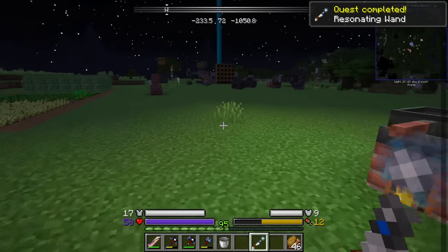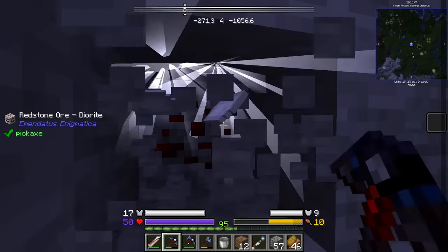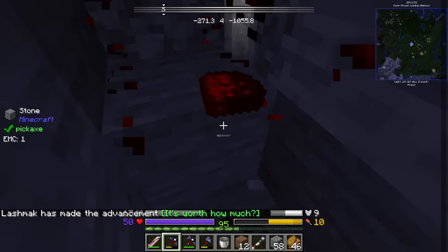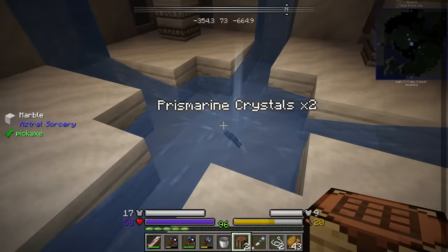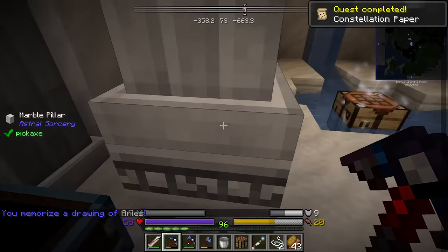There they are. I found it - rock crystal. There is an achievement but not a quest. I did find another rock crystal, but it's daytime now. That means we can go on a very small adventure and get our crafting table. Constellation papers - nice.